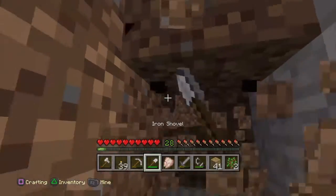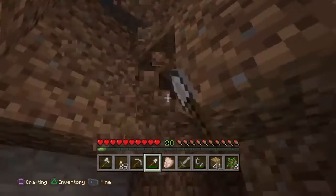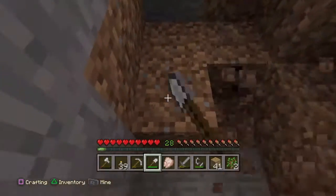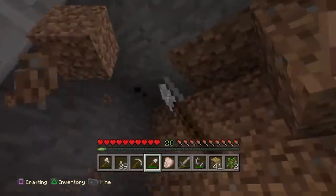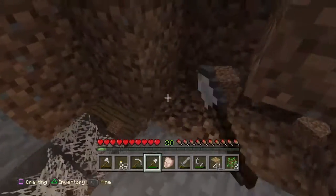Soil. I'll take some soil — like I said, I'm collecting all the cobblestones. And basically to get out of this tunnel, I'll jump and put a block down, and soil is the block of choice.